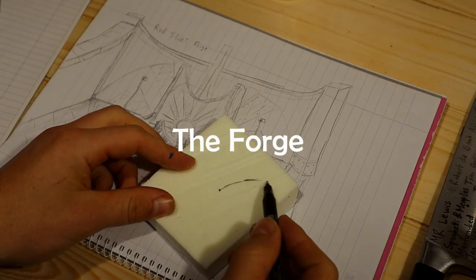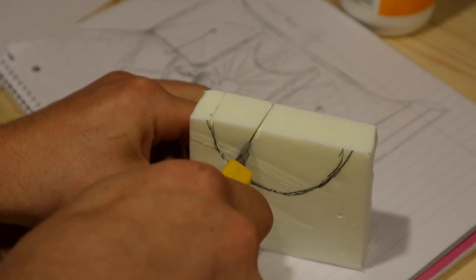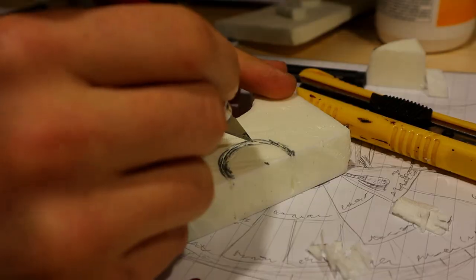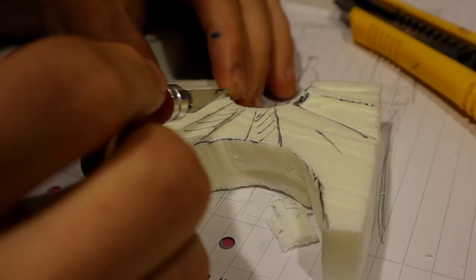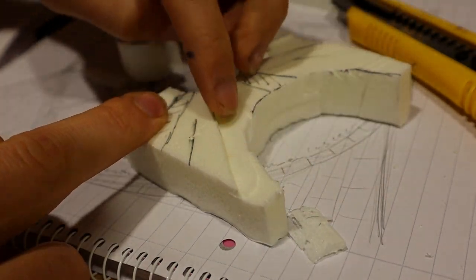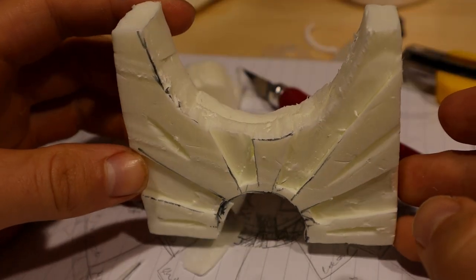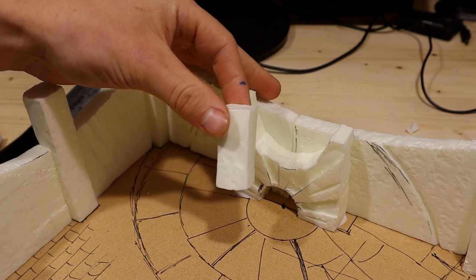Time to make the main piece for the forge. Cutting curves is always a bit tricky — I refuse to buy more tools such as a hot wire cutter. It doesn't matter if the cut is not clean, because I'll cover it with cardstock soon. I decided to make proper 3D effects by carving away the marked areas using my exacto knife. I glued the piece into place and used one extra pillar bit to cover up the gap.